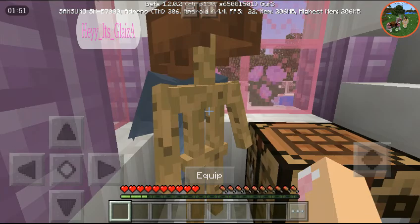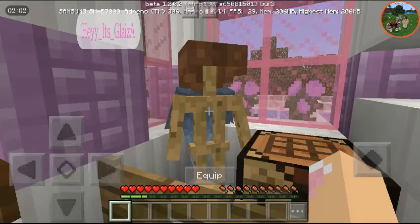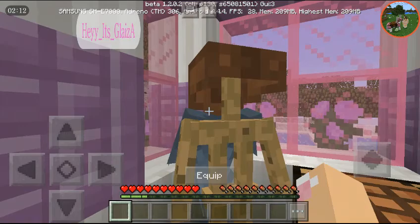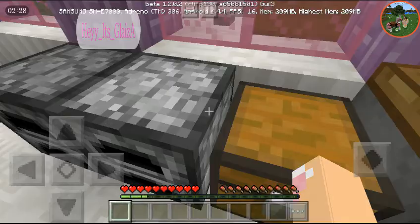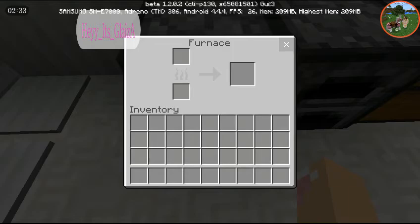Over here there's a crafting table, and then over here you know how people have a stand with a hat and a cape or jacket? That's what this is - except it has armor and a leather helmet. This is the kitchen, so there is broccoli soup here - as you know, it's poison. There's a chest over here with nothing in it; I'm gonna put something in there later. There are some furnaces and this is the eating table.